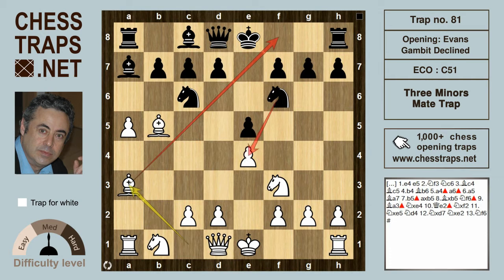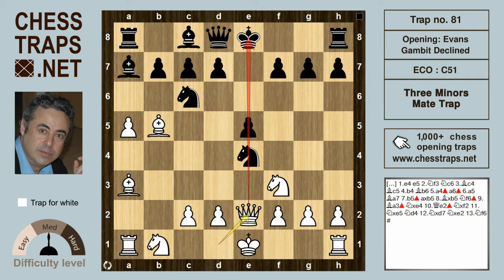Bishop a3 does also offer Black the chance of capturing the pawn on e4. If Black takes on e4, Queen e2 offers White some chances along the e-file, but the truth is Black is doing much better here after Bishop takes on f2.